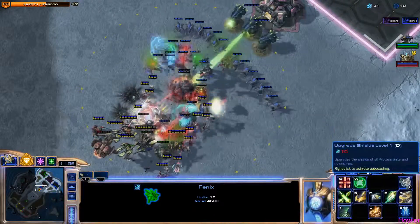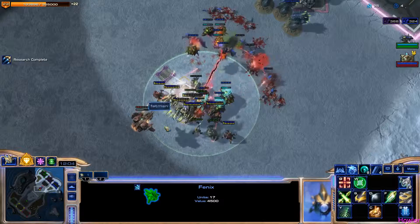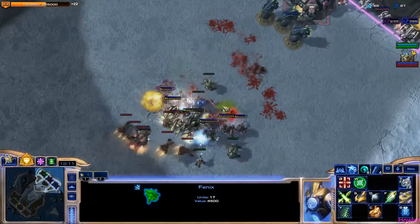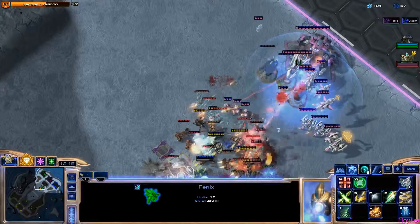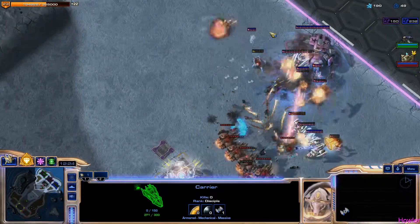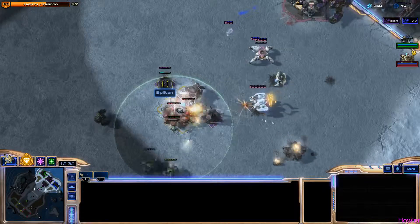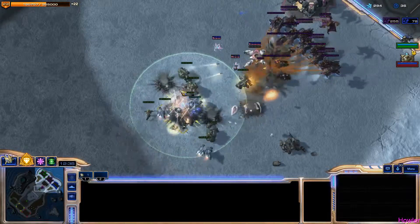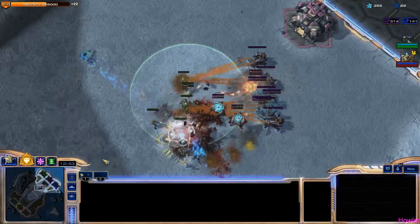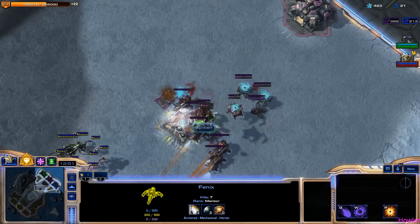I can save for this upgrade, but I typically like getting a second carrier out before I do that. I do want my interceptors coming out faster. Since we lost this I should technically move my buildings back. I'm staying at 2 gas until I have at least 2 carriers, because right now instead of waiting for more money I just need more units. Carriers going down — I need more anti-air. It's a little embarrassing. Phoenix is still alive, 7 kills.